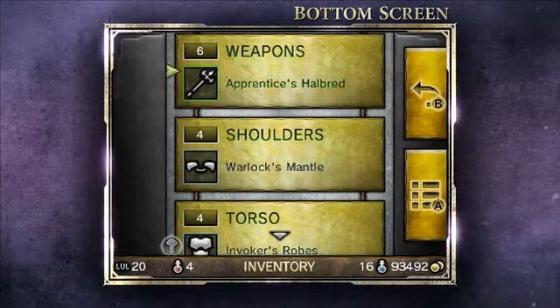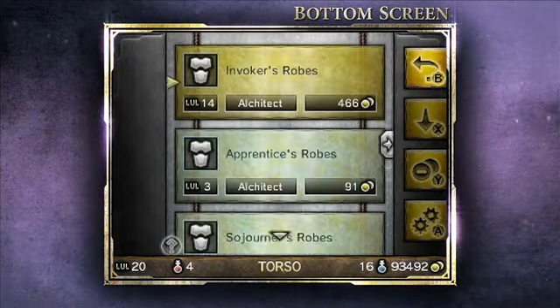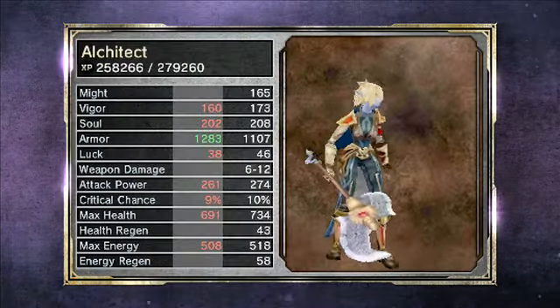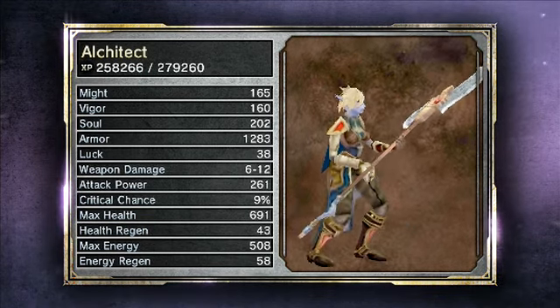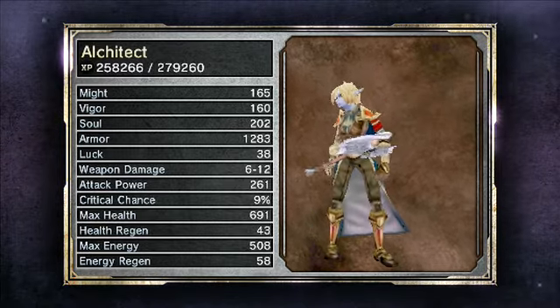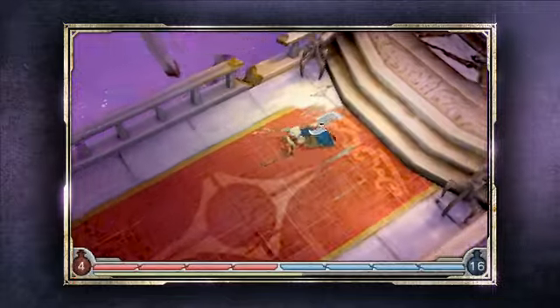I'm going to go into my inventory screen and show you how that works. I'm going to go down to Torso Pieces because I picked up a torso piece. Highlighting over any piece of armor you have will show you exactly how it changes your stats. This one increases my armor, so of course I want to put it on. You do immediately see it appear on your character, which is very cool. And this shows you exactly how much customization there is in our game — there's so much loot that my Alcatect is always going to look different than yours.